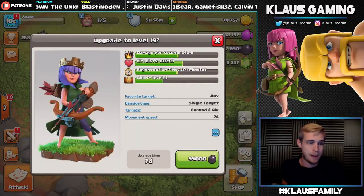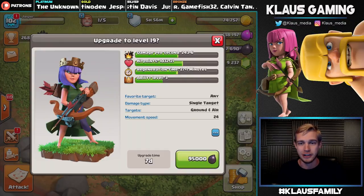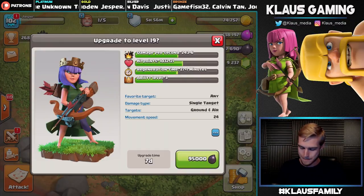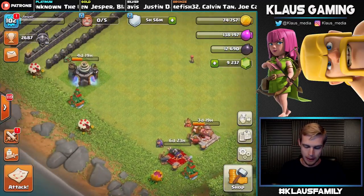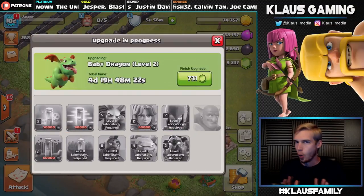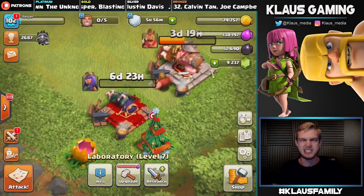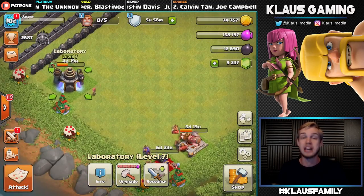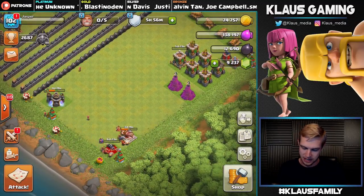Last but certainly not least, let's upgrade Betty. She's gonna go to level 19 — she's almost 20, starting to feel old! Level 19, 95,000 Dark Elixir, seven-day upgrade — three, two, one — bam! We've got 12,000 spare Dark Elixir. Remember, we need to upgrade our Valkyries at 60,000, so that's what I'll be working toward. Baby Dragons are done in four days, Betty in seven days, so plenty of time to accumulate Dark Elixir.